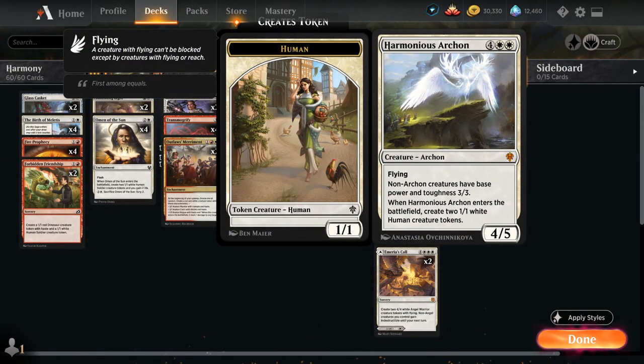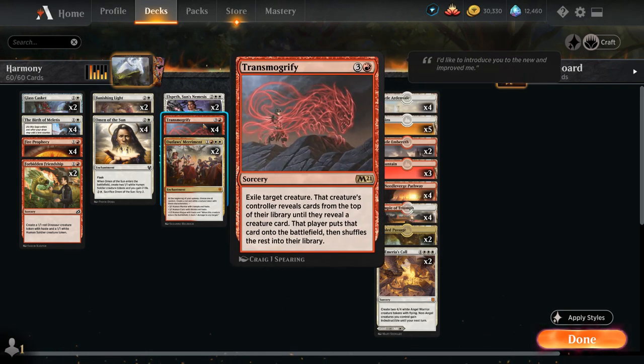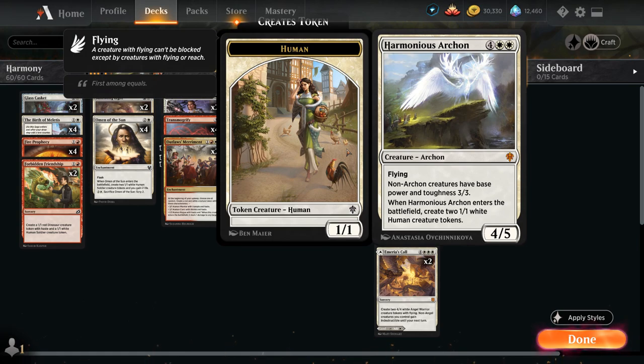Harmonious Archon is a 6-mana 4/5 flyer that says non-archon creatures have base power and toughness 3/3. When Harmonious Archon enters the battlefield, you create two 1/1 white Human creature tokens, which will of course turn into 3/3s for as long as Harmonious Archon is on the battlefield. Harmonious Archon also happens to be the only creature in the deck, so we're guaranteed to find it if we target one of our many tokens with either Transmogrify or with Luka Coppercoat Outcast's minus-2 ability, giving us plenty of access to our 6-mana Mythic Rare.